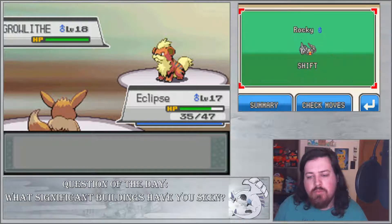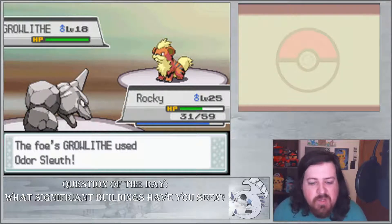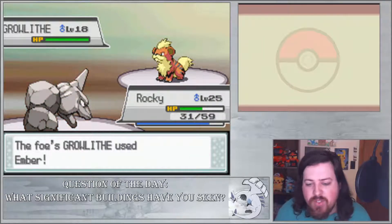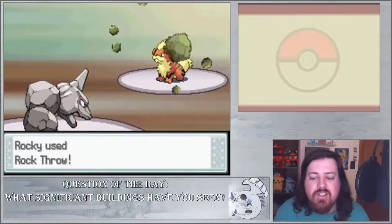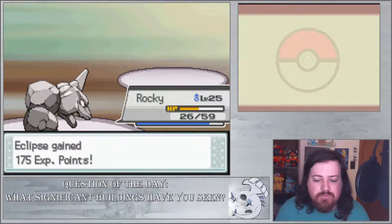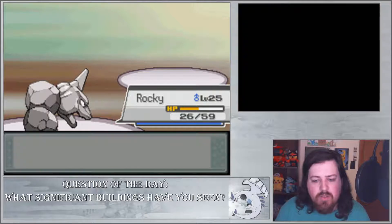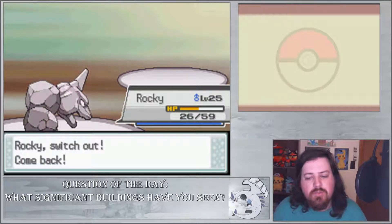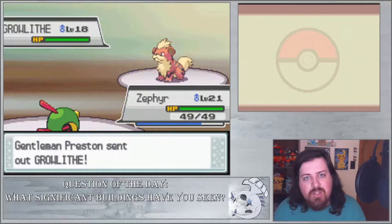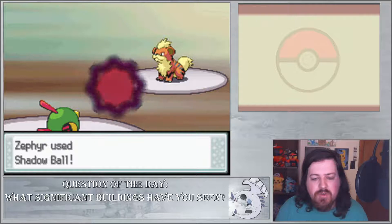We're gonna go into Rocky — might as well. We don't have our Water type of choice yet, but we will. I have a specific Water type in mind. I'm gonna Rock Throw — and I missed on purpose, because what that does is it makes Growlithe happy. It makes the Growlithe want to chase the rock like it was a ball — that's why I did that. Yeah, that's the story I'm sticking to. Eclipse is at level 18 and still doesn't know any good moves. Growlithe — I think Zephyr and Shadow Ball is our way forward. I want a good Psychic move on Zephyr; I'm disappointed it still doesn't know one.